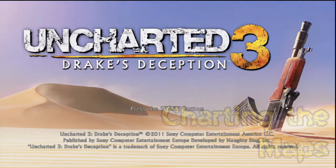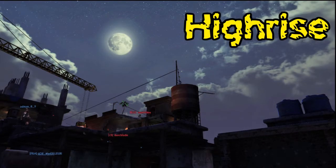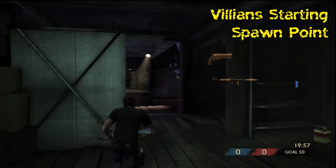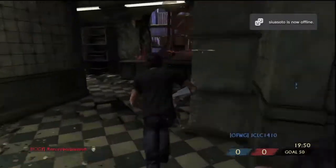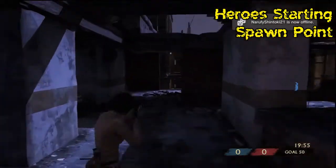What's up everyone, Darkblade returning with my Charting the Maps in Uncharted 3. Today we are going to be looking at High Rise, returning from Uncharted 2. Both teams start in opposite corners of this relatively large map. The villains will be spawning in the warehouse building, whilst the heroes will be spawning in the building that contains the water tower.